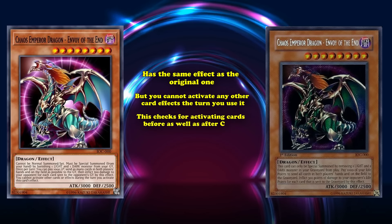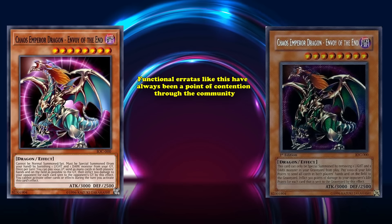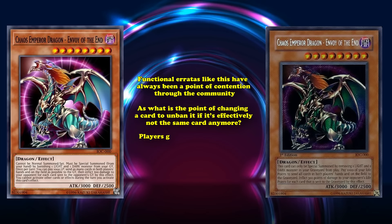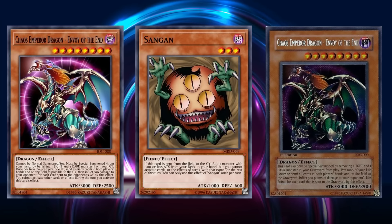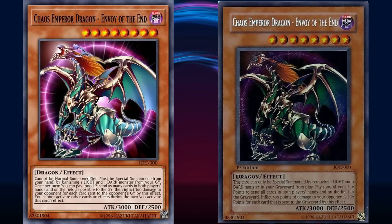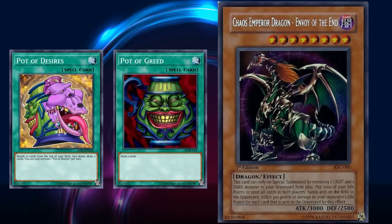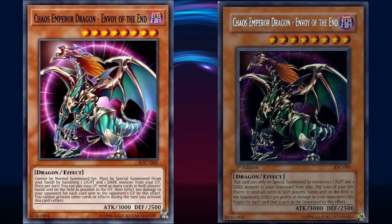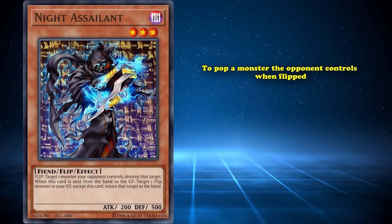The new version of Chaos Emperor Dragon has the same effect as the original one, but you cannot activate any other card effect the turn you use it. This checks for activating cards before as well as after Chaos Emperor Dragon comes down, meaning that if you want to use this, it must be the only thing you're doing on your turn. Functional erratas like this have always been a point of contention, as what's the point of changing a card to unban it if it's effectively not the same card anymore? It'd be better to either print a new card that attempts to echo its effect — such as Pot of Greed and Pot of Desires — or to just accept it's going to be a permanent fixture on the list, like Graceful Charity. The new CED printing only serves to waste the cardboard it's been printed on.